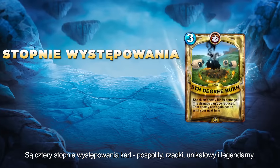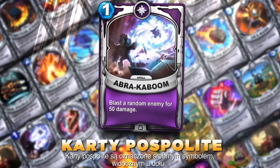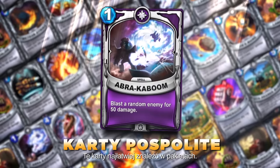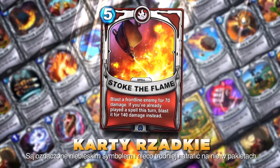Next, there are four different rarity tiers: Common, Rare, Epic, and Ultimate. Common cards are denoted with a silver symbol on the bottom of the card and are easier to find in packs. Rare cards have a blue symbol on the bottom and are a little harder to find in packs.